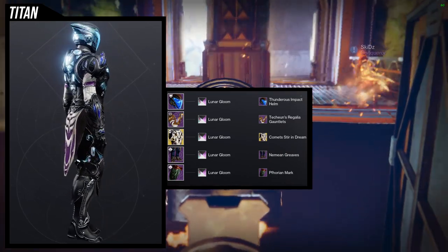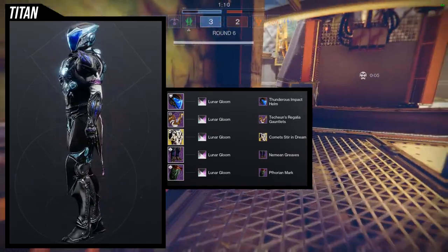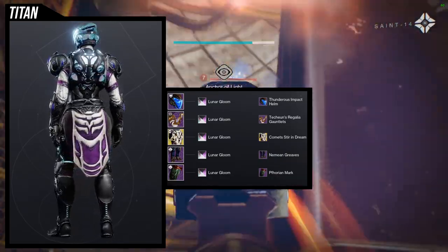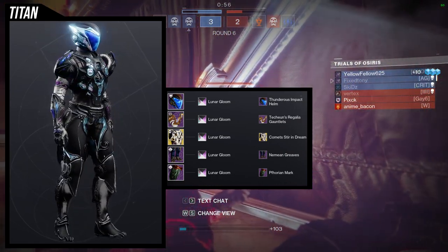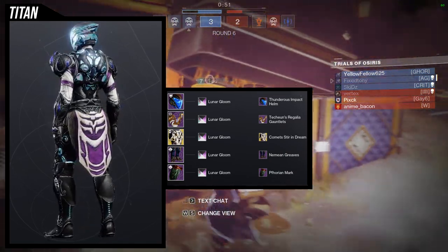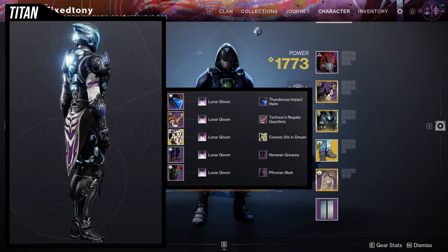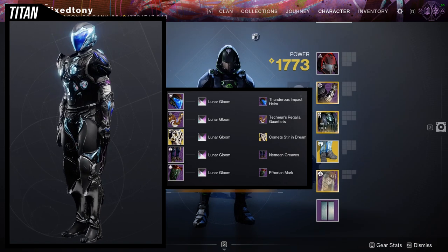The Neomian Greaves are just super dope — most of the time I just slap these on anything and they look good. With the Forian Mark, I always combine it with the Neomian Greaves because I want the boots to showcase their beauty and I don't want the mark to get in the way. The biggest thing with this set is combining Lunar Gloom with the Tekken Regalia and the Thunderous Impact — there is blue in there, but not enough to be overwhelming on its own.